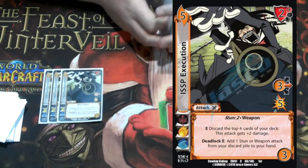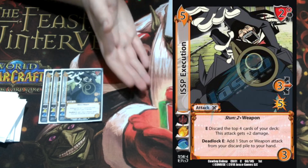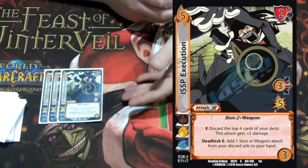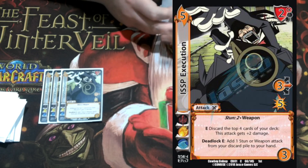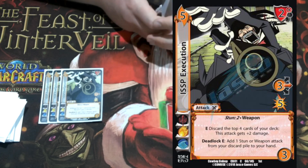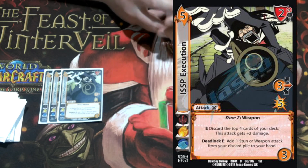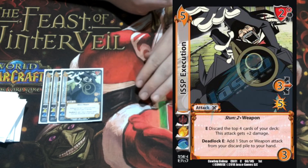I'm playing three ISSP Execution: a five-three, two high block, three mid for five, stun two, weapon. I can mill the top four cards of my deck to give two damage — so it becomes a three mid for seven — which makes my opponent want to block it, and with stun two it's even harder for them to block. It has a really good deadlock enhance: add a stun or weapon attack from your discard pile to your hand. There are only four attacks in this deck we can't pick up, which is fine since we prefer those in our discard pile for Race Against Time. Enhanced, it's a three mid for 11 — begging your opponent to block it, which is exactly what we want.